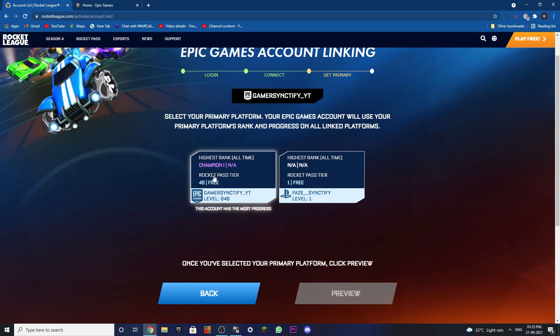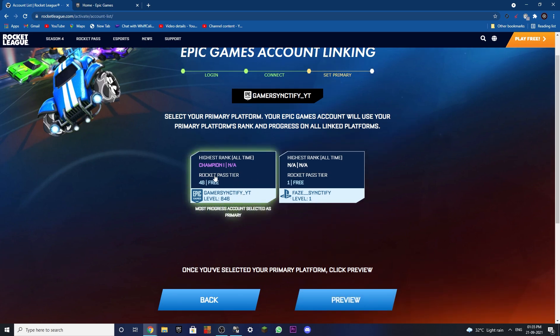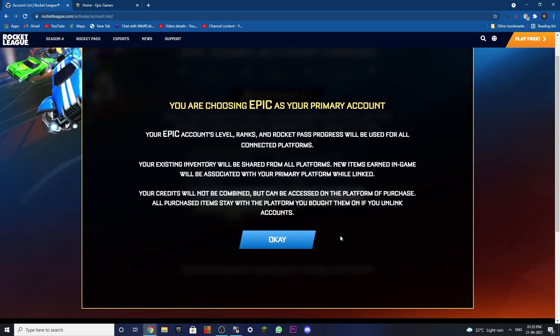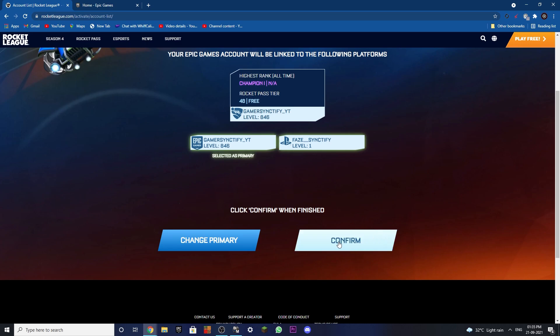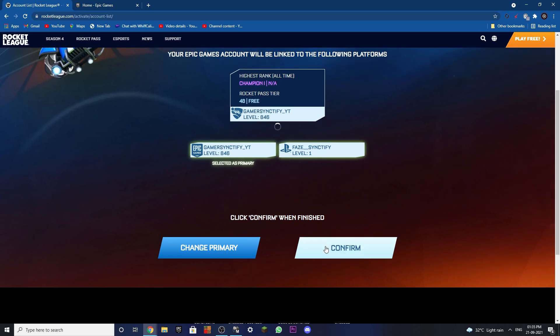All the platforms disappear and only the two you want to link remain. Now you have to click on the platform with the most data — I'll select my Epic Games right now. Then click on 'Preview,' then click 'OK,' and finally click 'Confirm.' Once you click confirm, everything will be done.